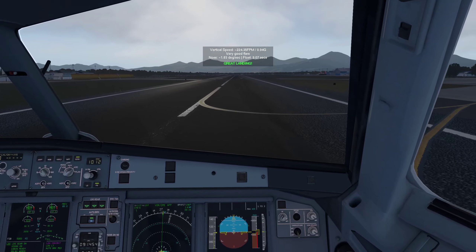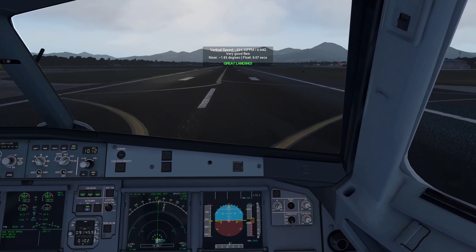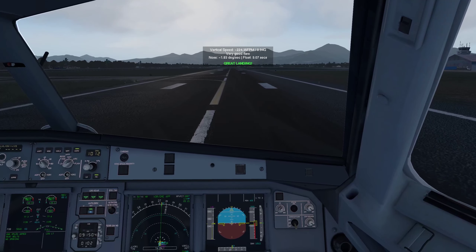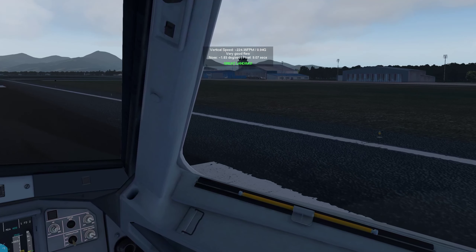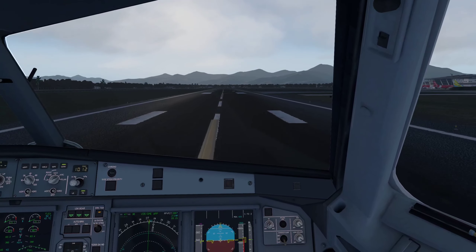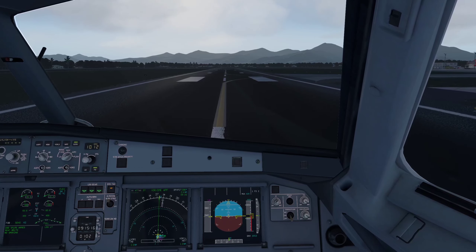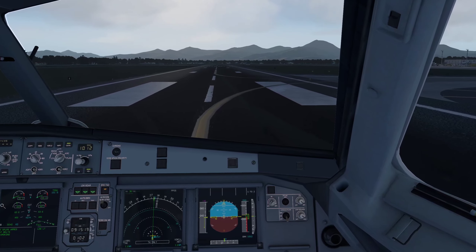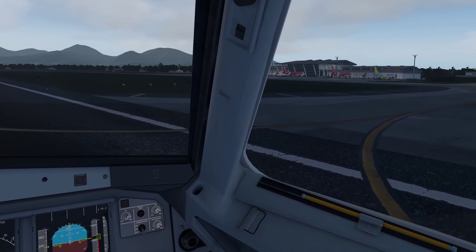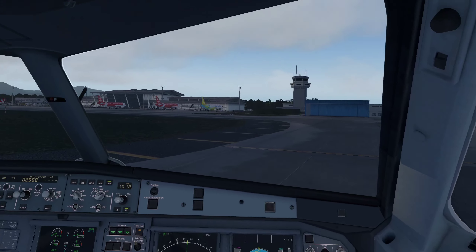Landing rate was 224. Enabling the landing analysis plugin for better feedback. Looks good. Manual braking. Parking on the right — that's exactly where we want to go for airliners. Didn't look so bad, we'll check it in the replay. Cleanup: flaps up, landing lights off, TCAS set.